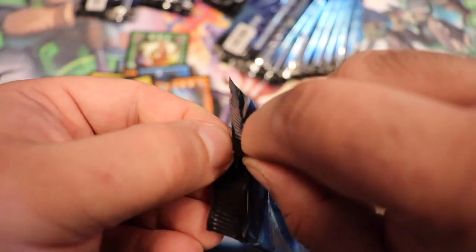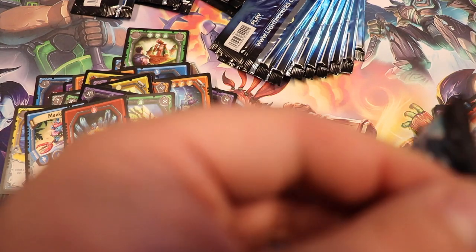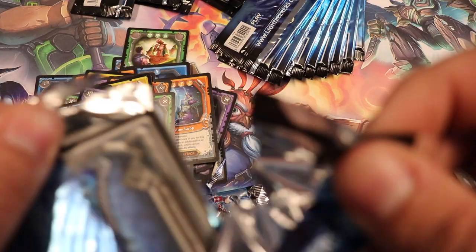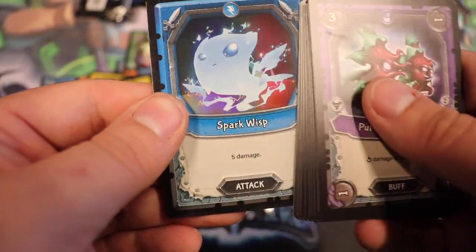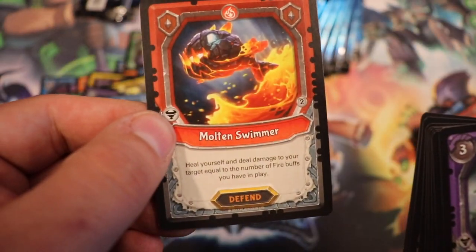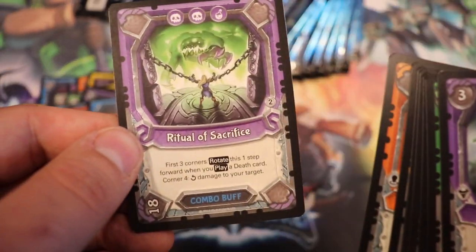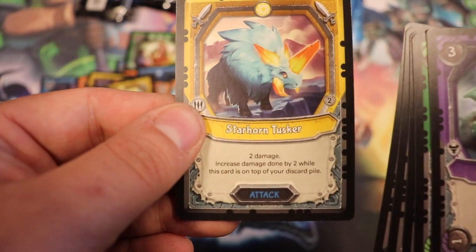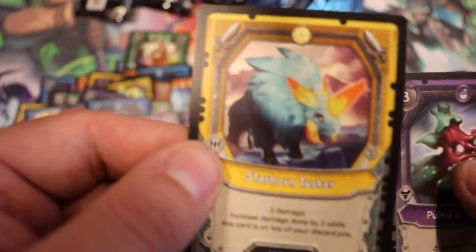I might actually divide this video into two parts — maybe we'll see. By the time you're watching this it'll be in the title, part one or part two. Foil Spark Wisp — he's cute. Our rare is a Molten Swimmer, then we have a Ritual of Sacrifice, a Crumbling Tower, and a Starhorn Tusker.